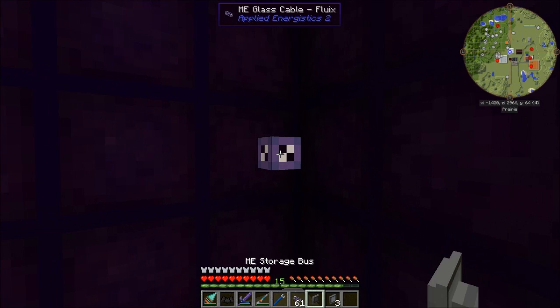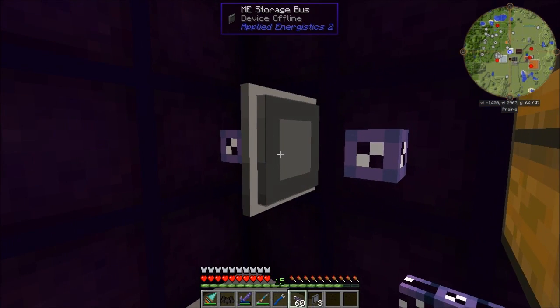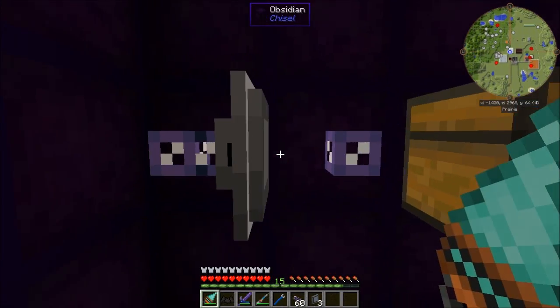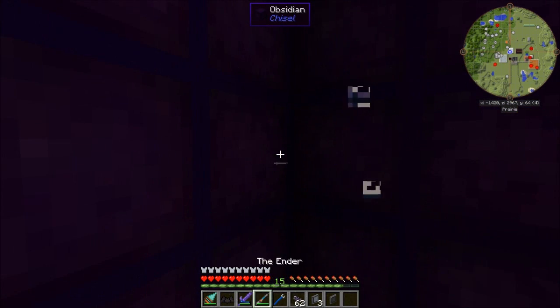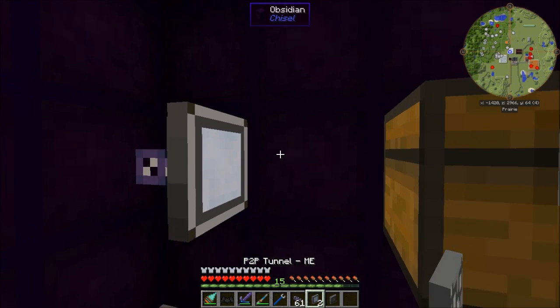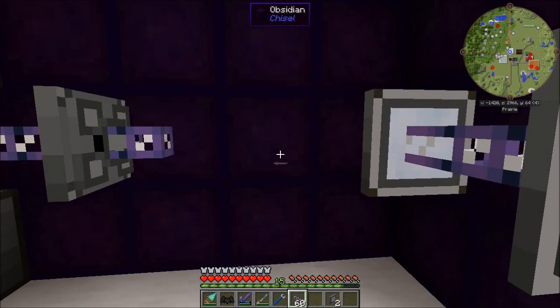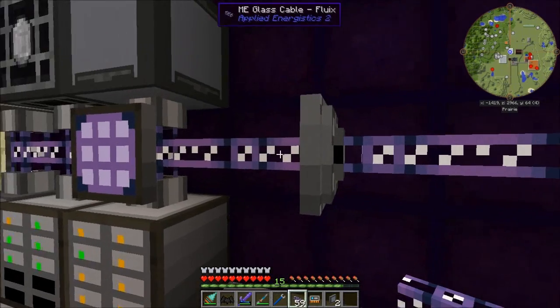We'll break that, put another one there. There's the tunnel, that's the storage bus, and there's the connection. Now we're going to go ahead and link them — we load the device configuration to the memory card, then copy and paste.